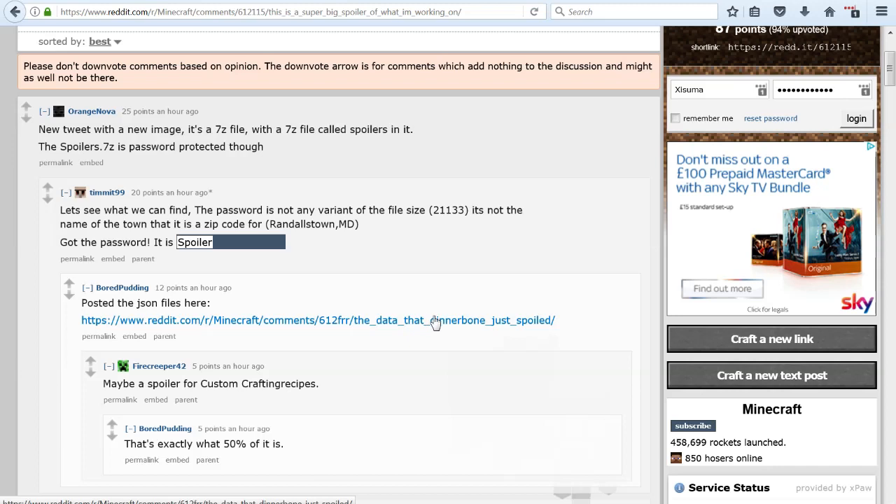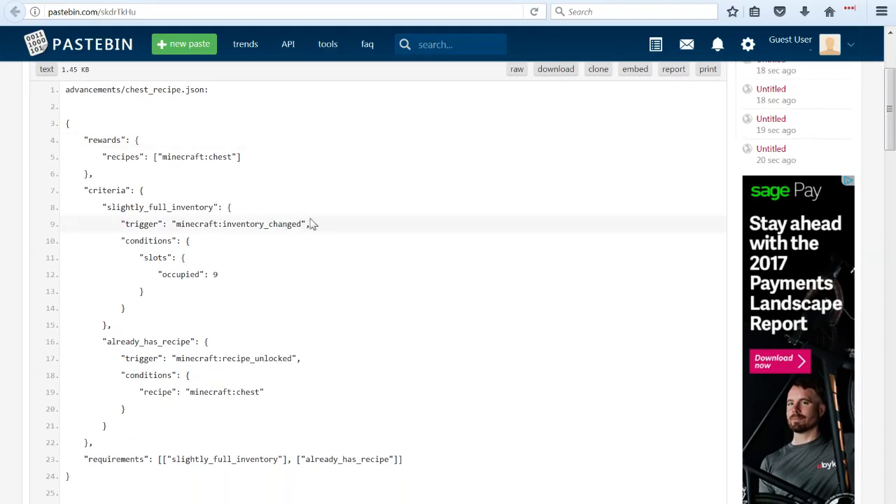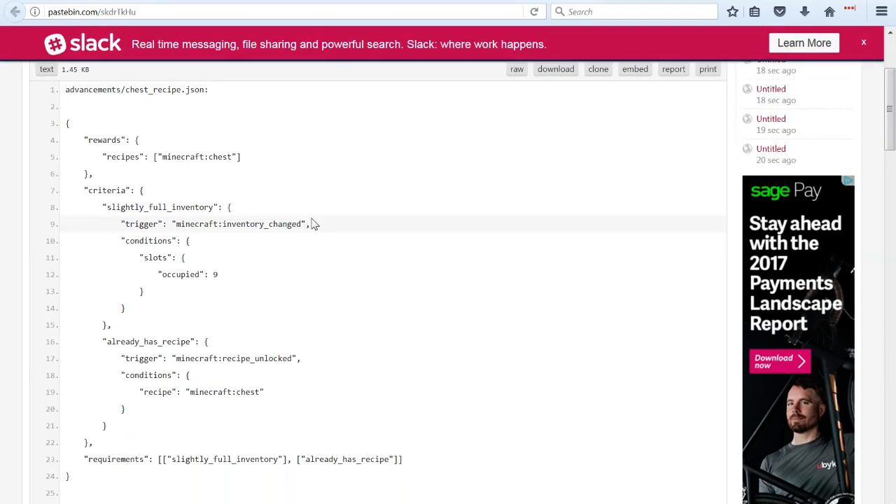I haven't fully checked out this thread, but this is my interpretation based on reading what other people are saying and looking at this myself. There appear to be four different files, and I believe there are three different things we are looking at. One of them is custom crafting recipes coming to the game, and we can manipulate, change, and add those using JSON files. Another thing is something called advancements, which we'll get to in a second.